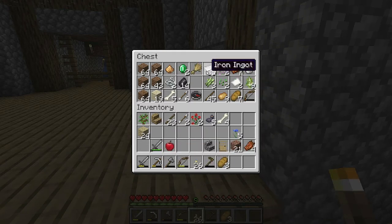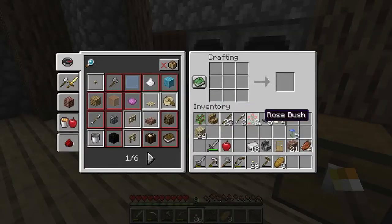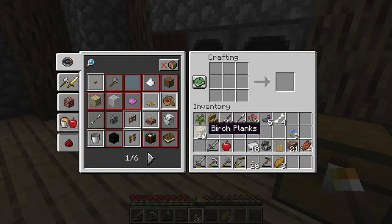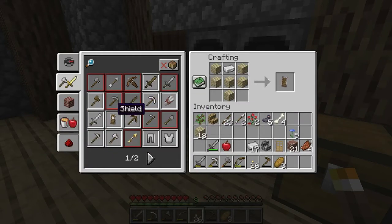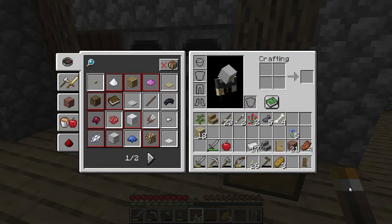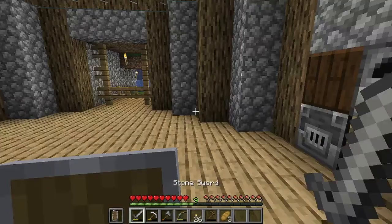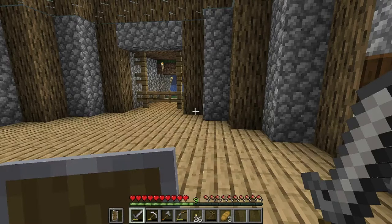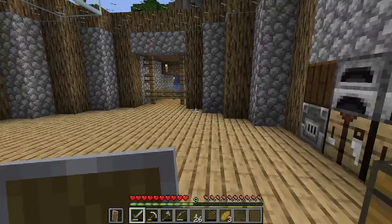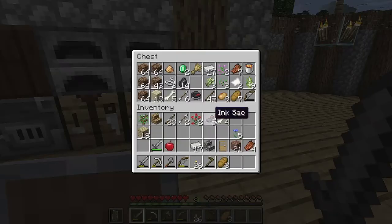We have some iron. I'm not really sure how to build a shield but I've been told a shield would be a good idea. We have one now - how do I equip it? Hey, we have a shield now! Just right clicking brings the shield up - oh that's so nice. Well that makes our life much easier, doesn't it guys?